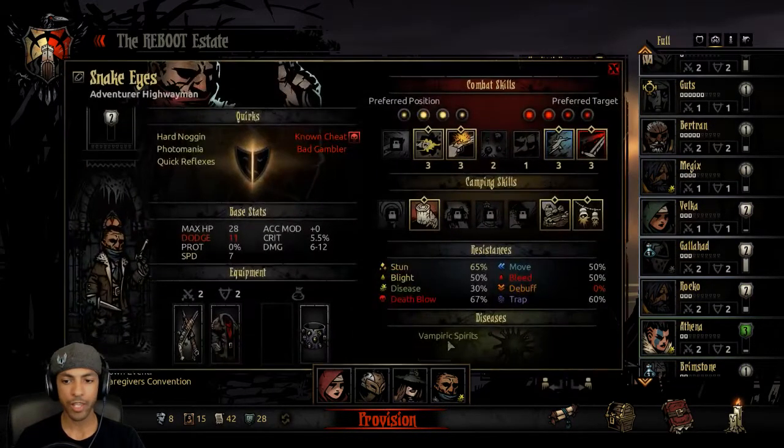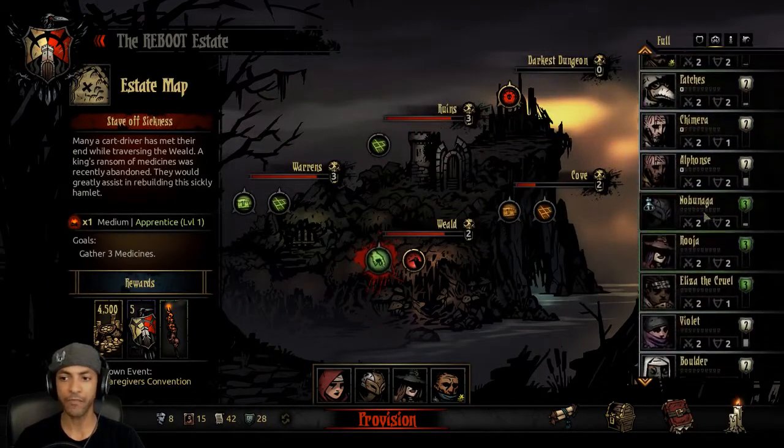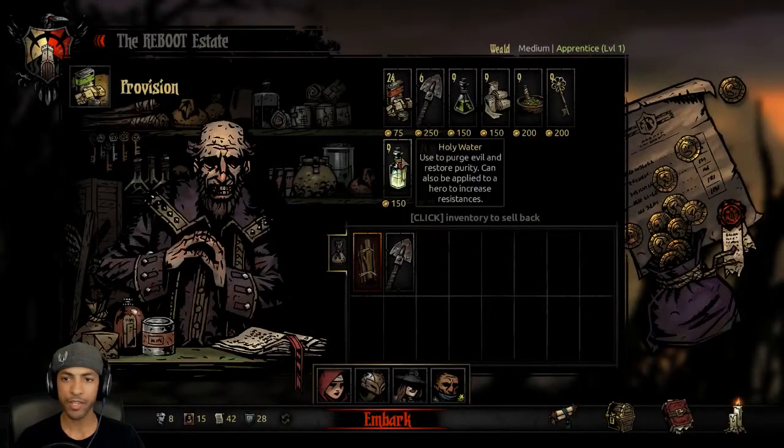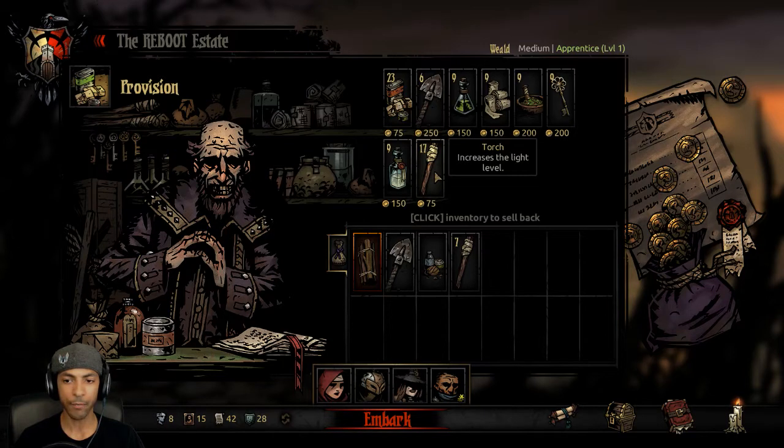I like this party. We gotta make sure to camp early to get rid of the Vampiric Spirits — which isn't that bad of a disease. But Galahad got messed up so bad we just can't take him to make advantage of the Snuff Box. Let's jump into things. Again, this is going to be a torch run — my first one in a while. I think we can get away with taking ten torches.